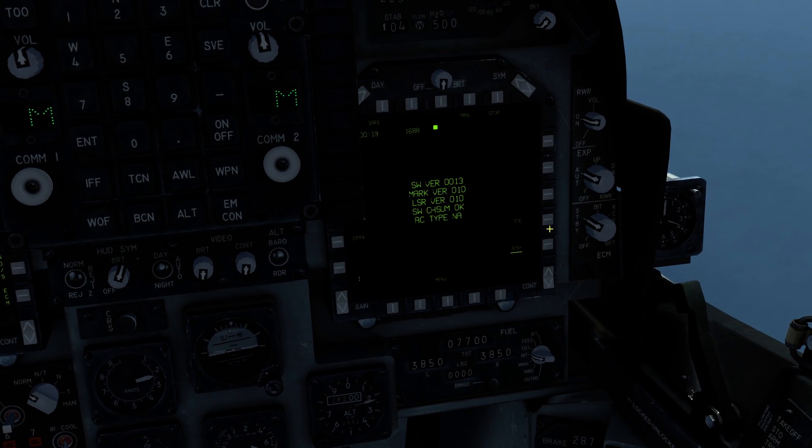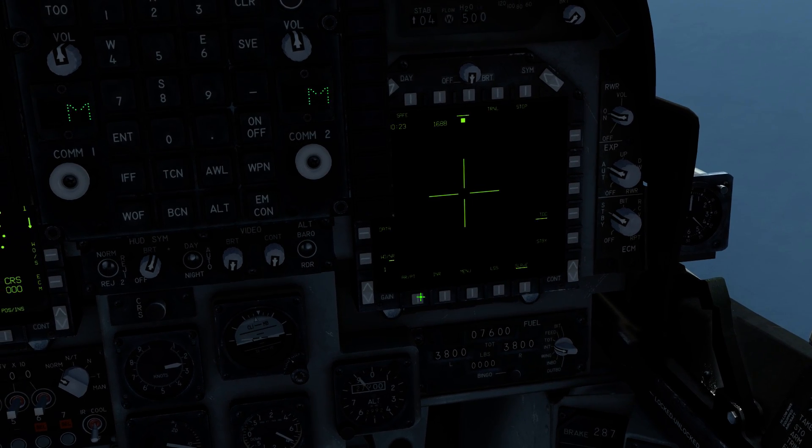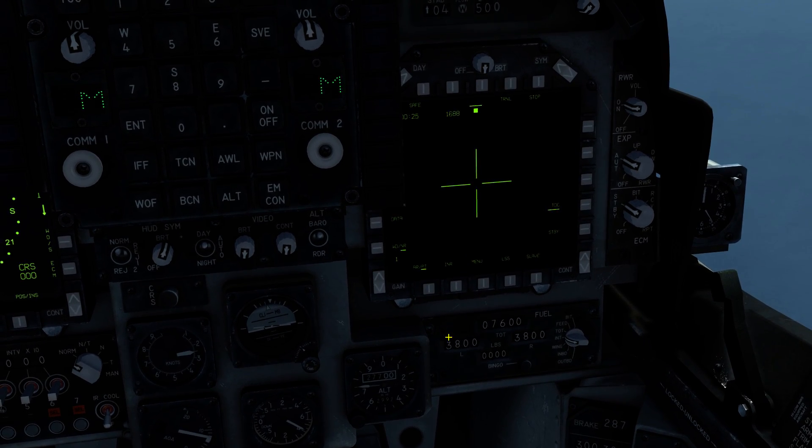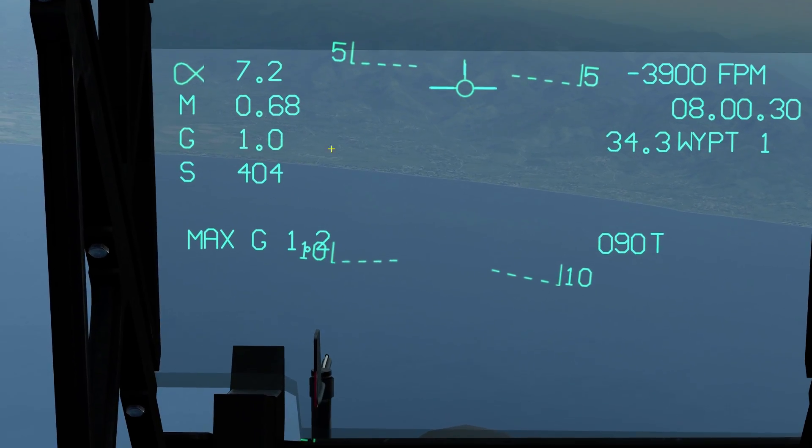Bring up our targeting pod, make it TDC on Cajun, select the AR option, go to point track, and we're going to move it to that little unused airfield right there.